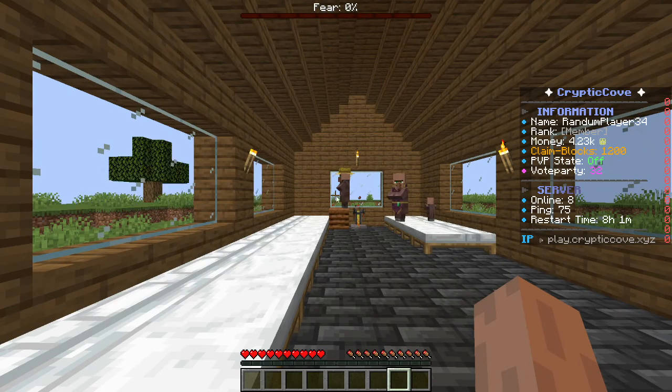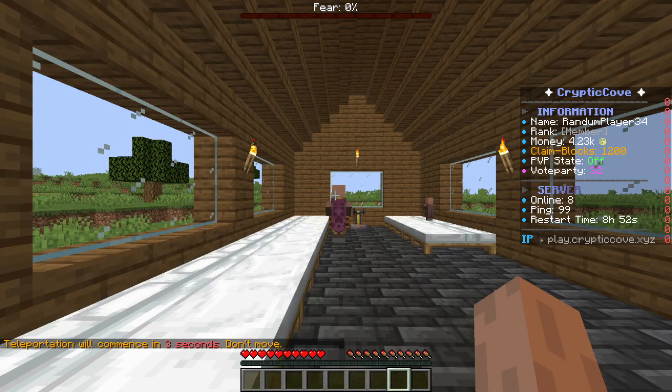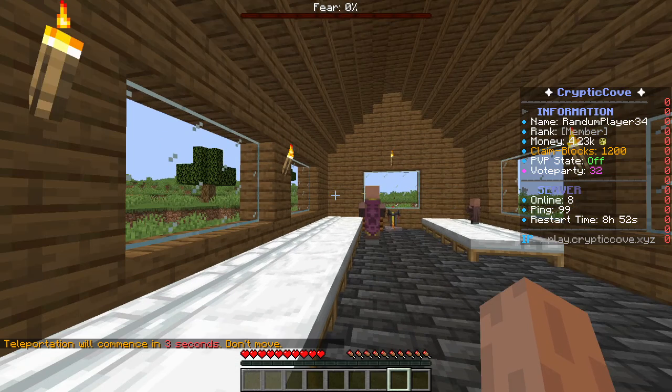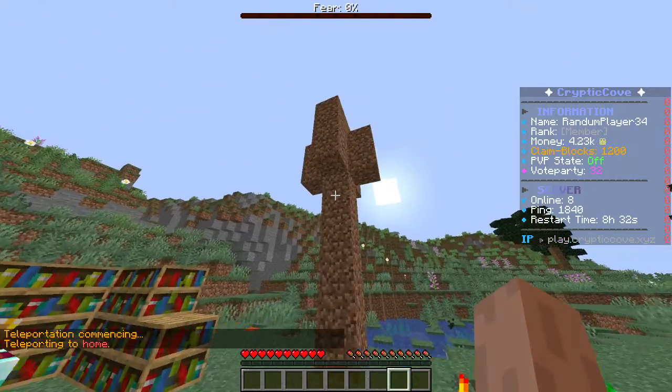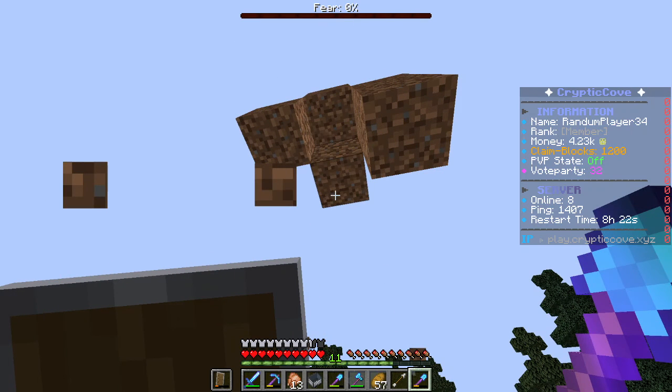I came back to my computer and it says I died. Apparently it thinks I died of fall damage. So apparently we can't AFK. I have to get my stuff back. I don't think stuff despawns in this, because a lot of stuff hasn't despawned yet that I threw down. Hopefully enough of it's melted - let's check on it.